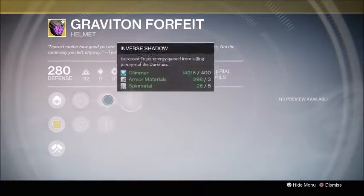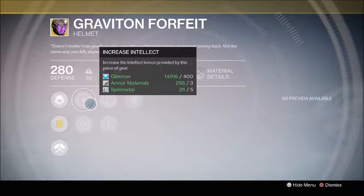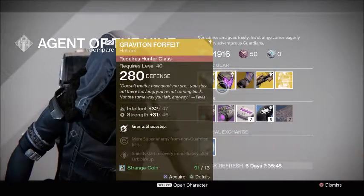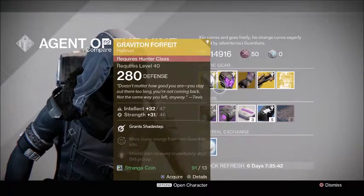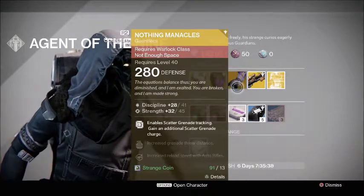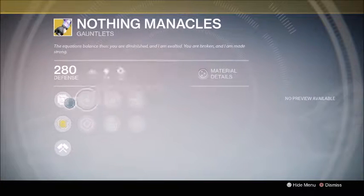Two really good helmets again — not a tier 12 build, but if you're looking for the Graviton Forfeit, it's back and it's probably gonna play a big role in Rise of Iron. I definitely think you should pick this up if you have enough Strange Coins. It's top-tier exotic.